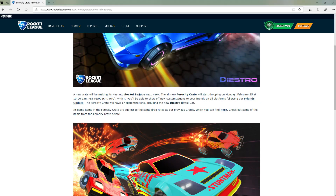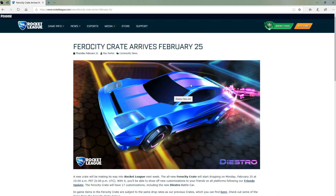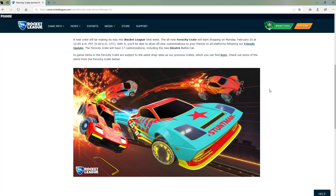So a new crate will be making its way to Rocket League next week — the Ferocity Crate, February 25th at 6pm UTC. The Ferocity Crate will have 17 customizations, including the Diestro battle car. This is a really, really cool looking thing.